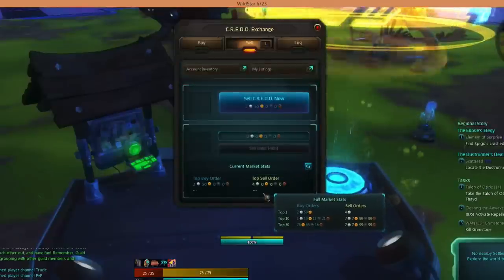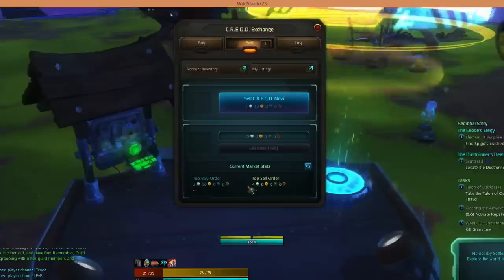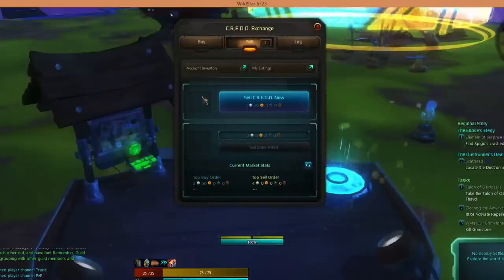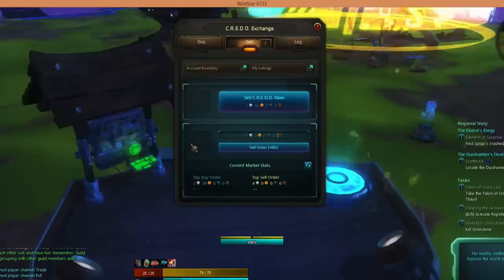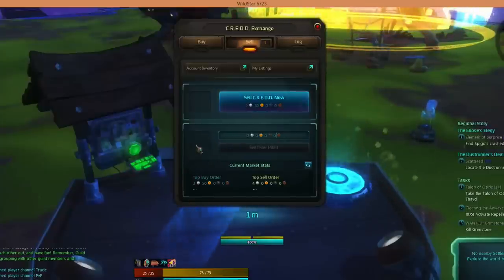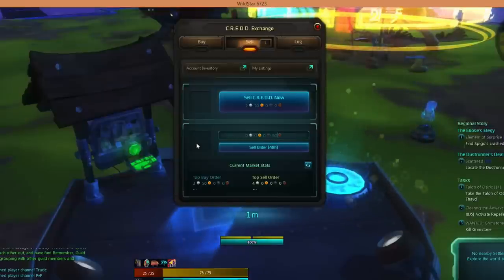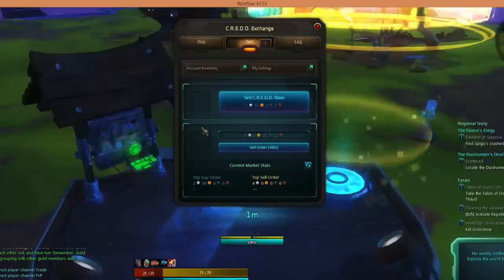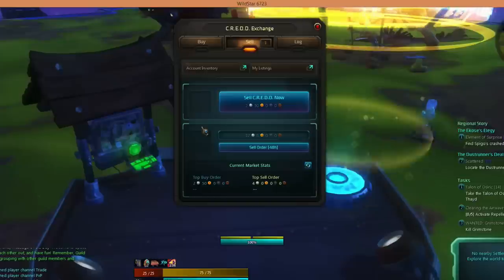On the second option below that, you're able to go and set a price. The top sell order is for four plat and the lowest is around two, as I've already said. Make sure you've claimed it from your account inventory, then you're able to type numbers into that second column. I'm thinking I want to sell this for around 12 plat — I would be very pleased with that. The way you type it in is a bit odd: type in 12 first and then zeros after that, because it's weird how they have the number input. It's a 48-hour listing, so once you put it up on the CREDD exchange market, it'll be up there for 48 hours.